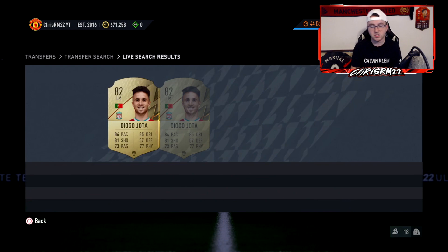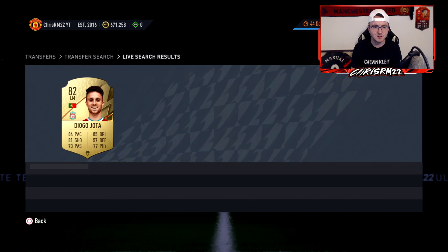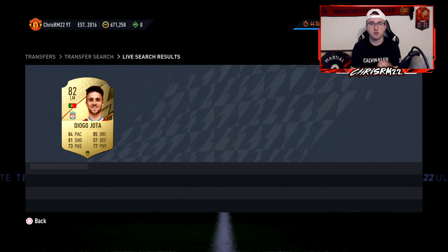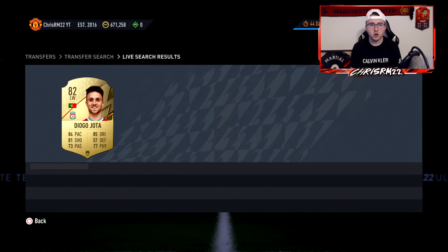That 4.6k listing got bought really quickly — I expect my 4.7k to get bought quickly as well. I chose him because he's a meta player people are going to pick for their teams, and when you apply a hunter chem style this card becomes even more attractive. People buy these cards with the hunter chem style because they are lazy and they don't want to go buy Jota on the market and then also have to separately buy the hunter chem style or the position modifier to go along with that.